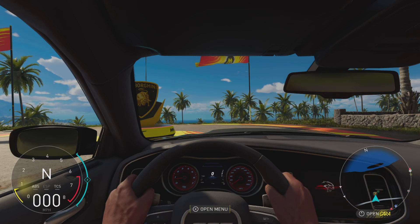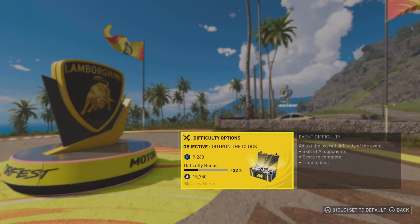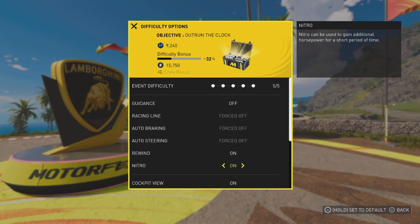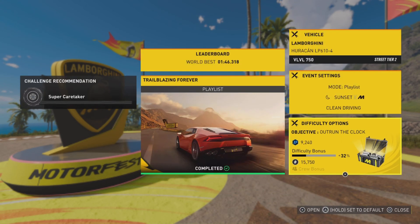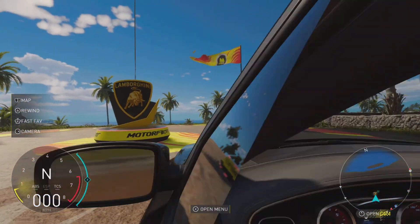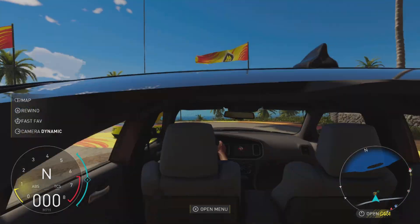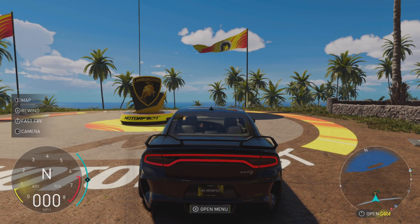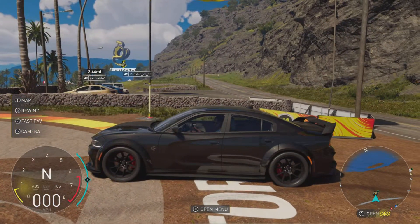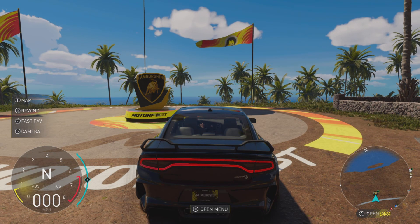It does help out the channel massively. Let's get straight into it. We're going to go into any event and turn the cockpit view on — it locks the camera view to interior mode and we can't exit out of it at all in any event. So we can't press right on the d-pad to come out of it. This is going to be very interesting; let's just see if it is more difficult.